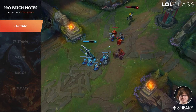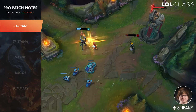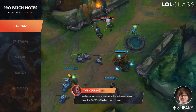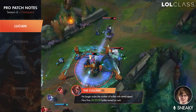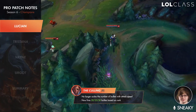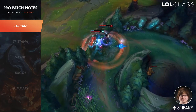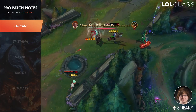The Lucian changes are pretty cool. His ultimate no longer scales with attack speed but now shoots a base of 20, 25, or 30 bullets depending on rank. That means you can go a more caster build with the new items, trying to hit as hard as possible so it one-shots people. Before, building that way would result in too few bullets too slowly to actually kill people, so this change makes the caster build much more viable and should be fun to play.